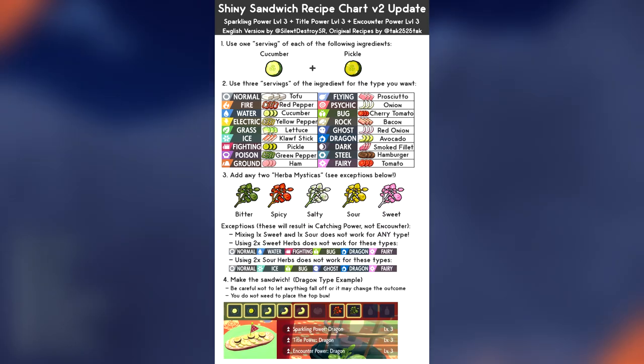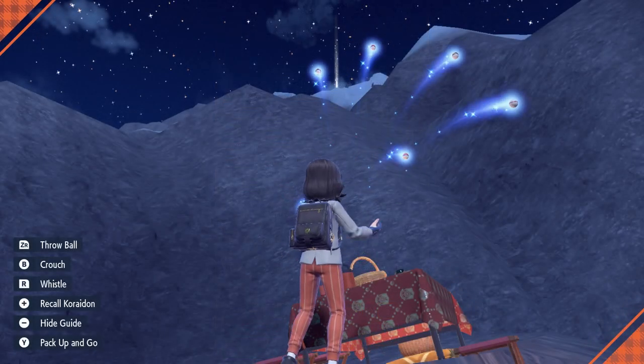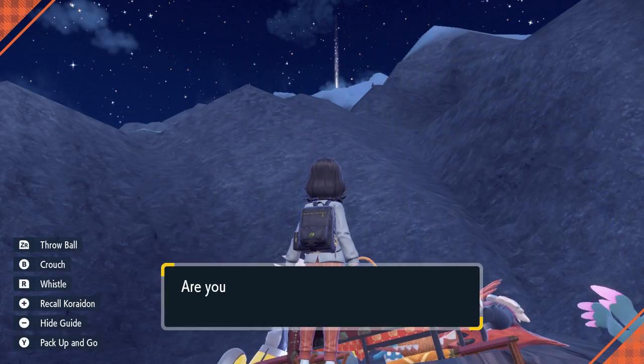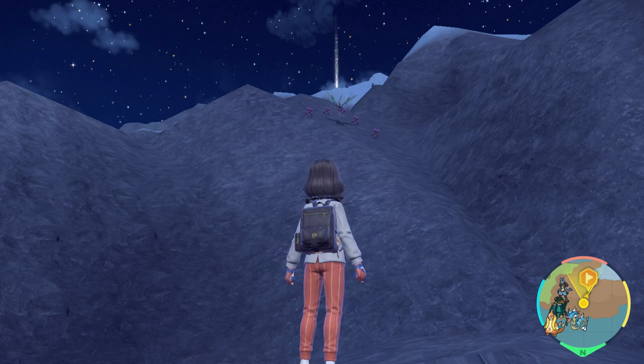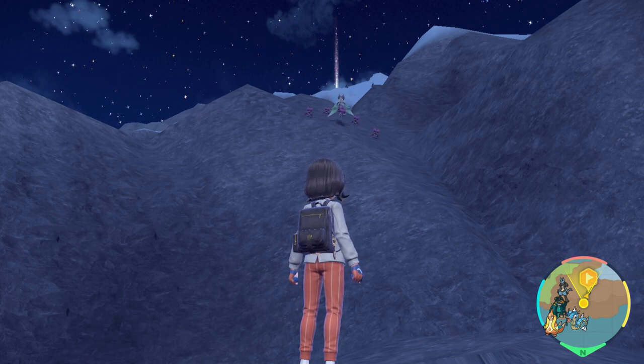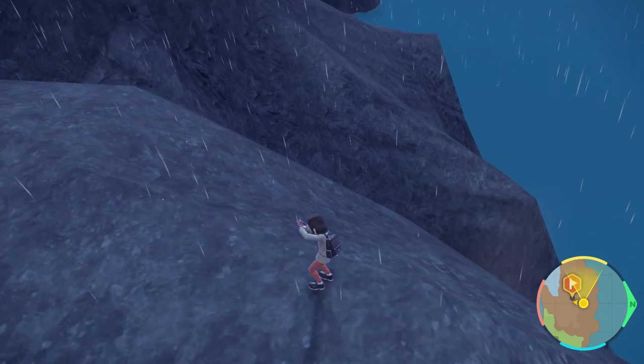— as the new most efficient way to get level three sparkling an encounter with any two Herba, any given Pokemon that can spawn in this area, of which there are many — Knackly, Neuvern, Lucario, Haluca, and so on. So you want to make the sandwich that matches the type you're after. In this case, I want Neuvern, and so I made Dragon.